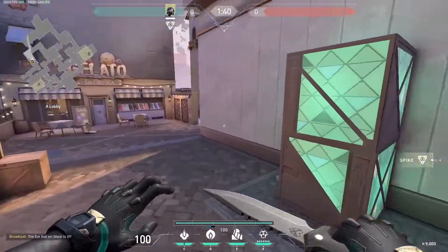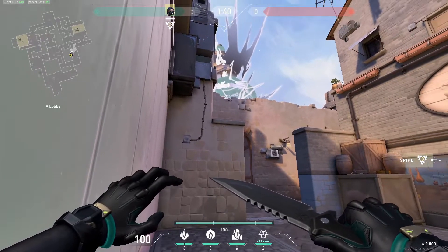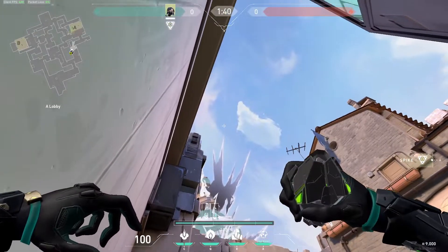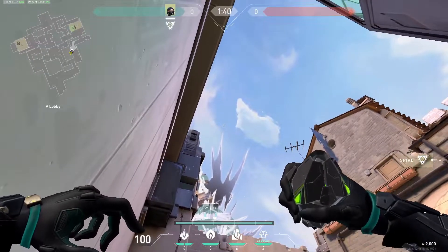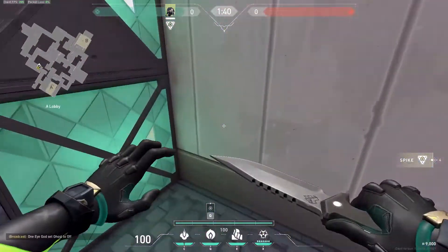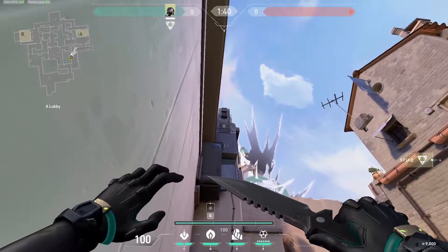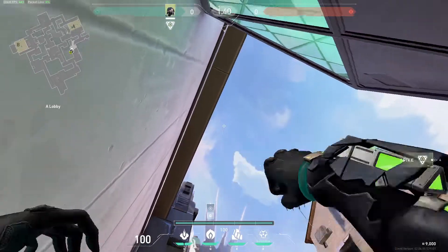Now let's move on to default. Someone wants to plant default because that's a very standard plant spot, and it's simple for us to defend as well. The lineup for the smoke orb: we're going to use the same point, go up to the distance of this cloud here, and aim right in between those two points. That lands right on top of the default plant. For the molly lineup, it's almost similar to side default — instead of using the bottom line on the vent, we're going to use the top line. Pull it out, fire away — right on top.